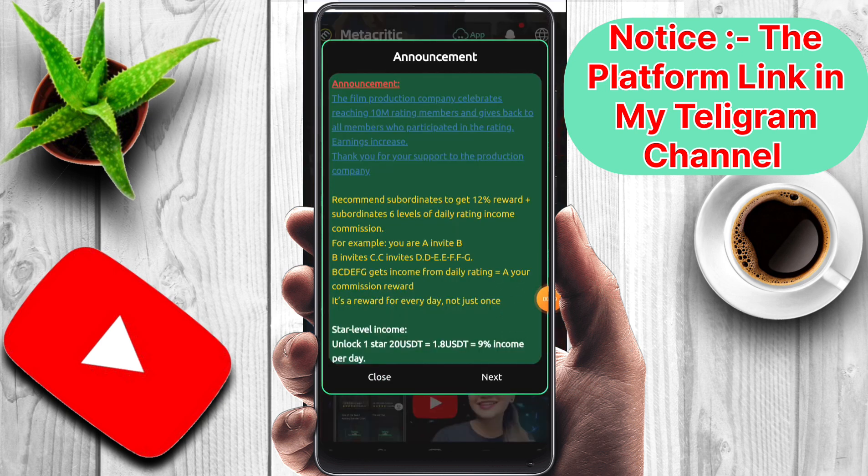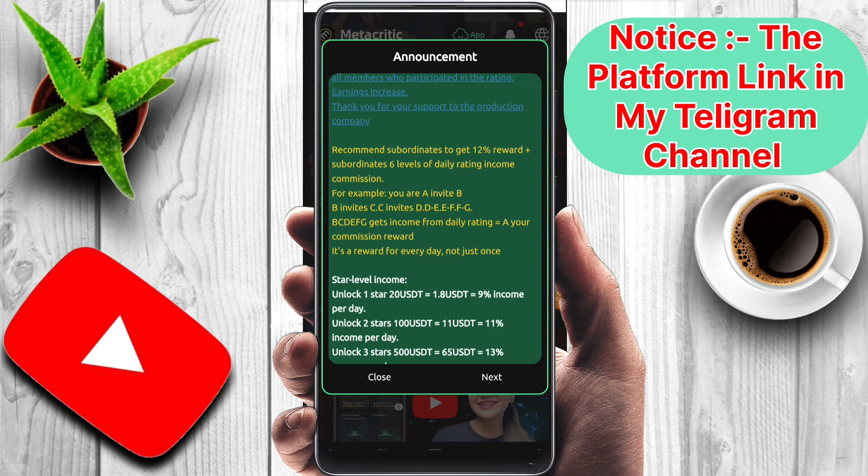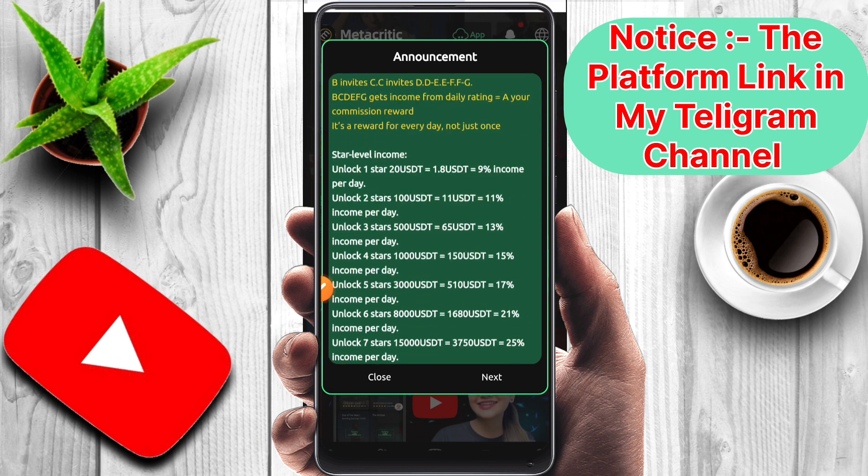After registering, an interface is shown. Here are the VIP details. In Star 1 (VIP 1), if you deposit 20 USDT you will earn 1.8 USDT every day, which is 9% income per day. To unlock Star 2, you have to deposit 100 USDT and you will earn 11 USDT every day, which is 11%. In VIP 3, if you deposit 500 USDT you will earn 65 USDT every day.